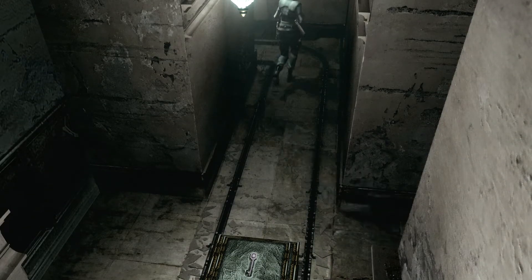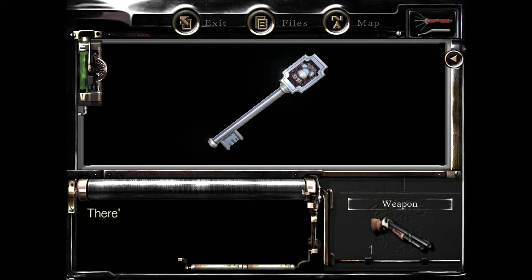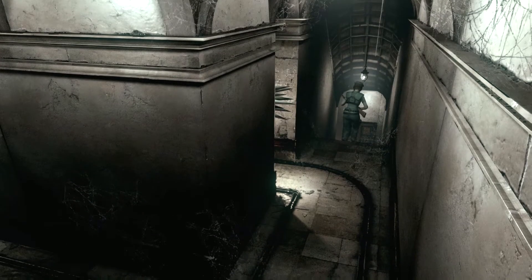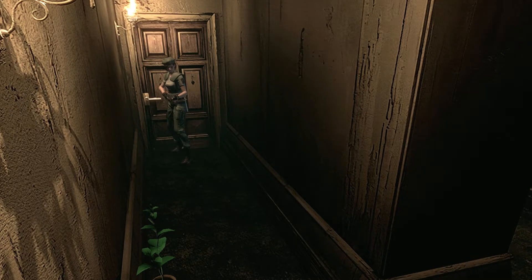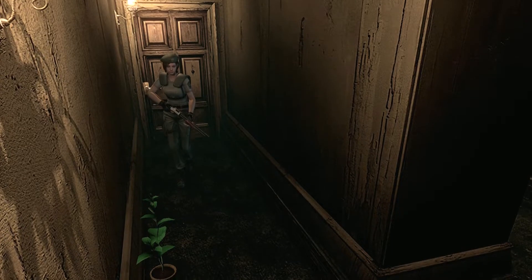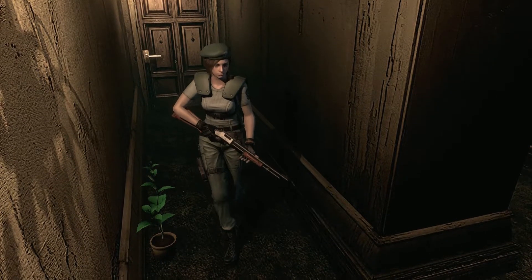Alright, so as you might surmise, this is the armor key, which opens up a lot more of the mansion for us. Now we need to worry about that red zombie — especially because he's not here anymore, he's somewhere else. I don't want to be caught by surprise by one of those because they will tear you apart.